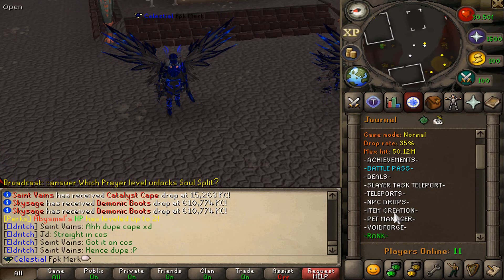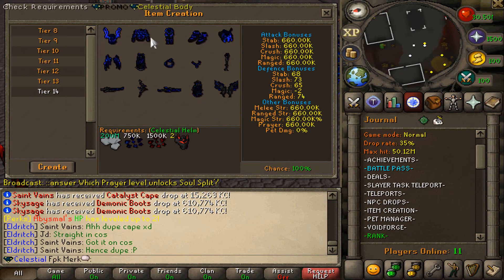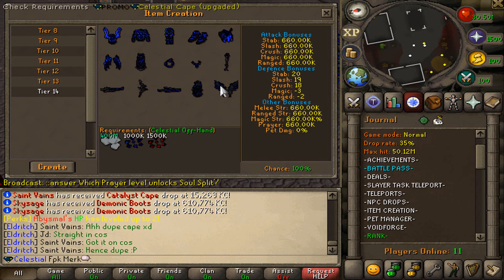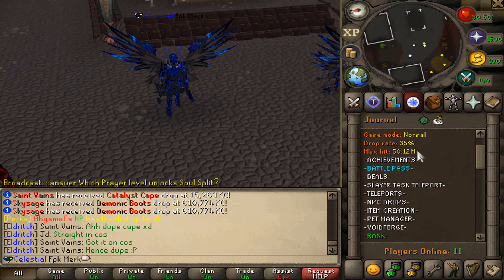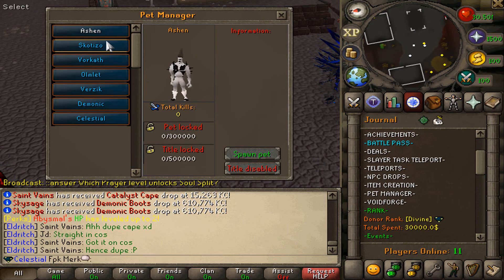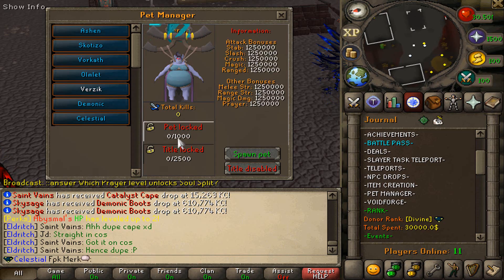You can also check out NPC drops and item creation up to Tier 14. Look at all these lovely items in this server — these custom items are looking very, very good, I love the textures and everything. These are super good looking and very OP. That's how all these different tiers are looking right over here, and here we also have the bet manager.